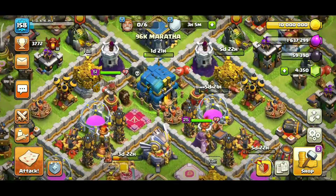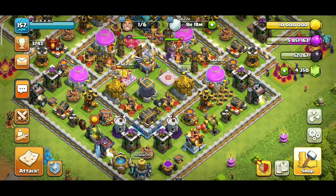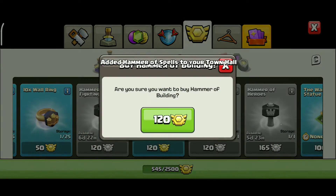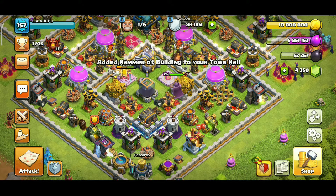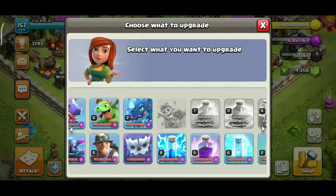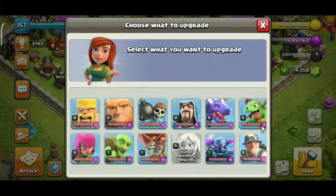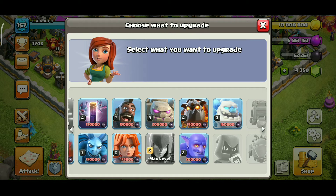This is TH-12 — going for one-star, two-star, let's go! I used a Hammer of Spells, Hammer of Fighting, and Hammer of Heroes. The lightning spell is maxed here, and I have maxed the Witch. My Golem also went up — it was level 7 before, now it's level 8.